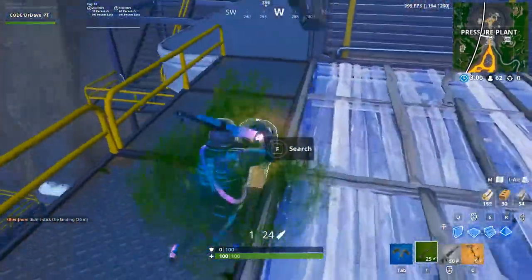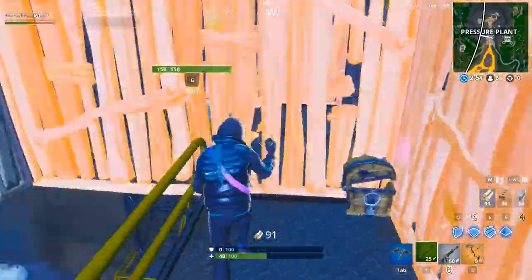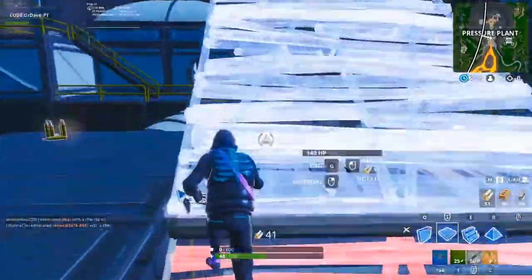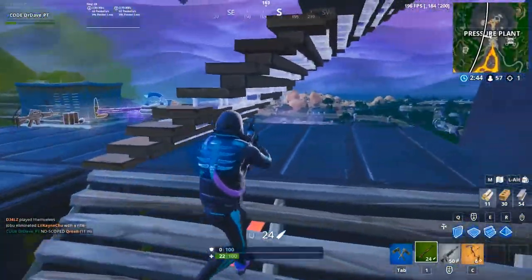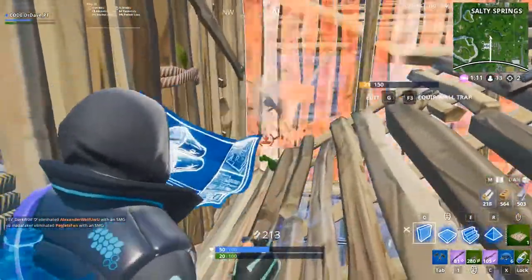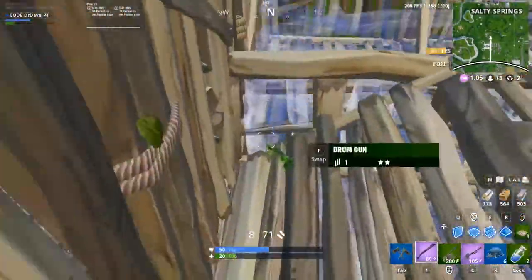What's going on guys, Dr. Dave here coming at you with another video. Today we're going to be talking about how to aim better within Fortnite. Fortnite is a bloom-based mechanic shooter, so your shots have a chance of hitting bullets within the reticle based on your bloom. Having good aim does help increase the chances of your bloom, so we're going to talk about how to get better aim within Fortnite, going over many different courses and drills I use within Kovacs Aim Trainer.